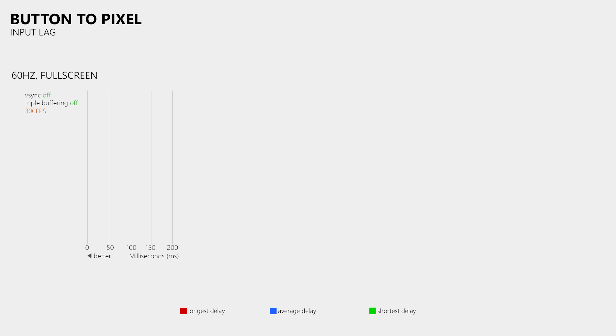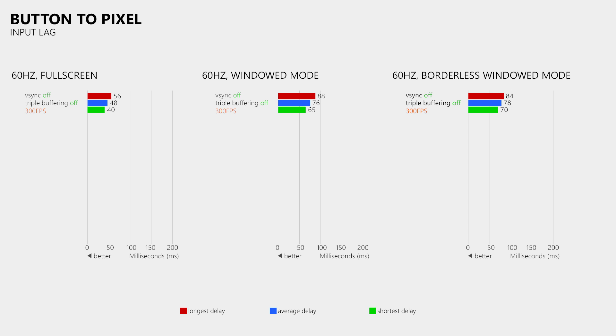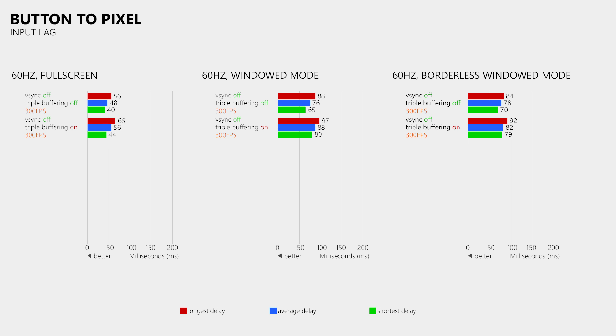The first set of tests was done without vSync or triple buffering while the game ran at 300 frames per second. At a refresh rate of 60Hz in fullscreen mode the longest measured input or button to pixel lag was 56ms. On average I got 48ms and the lowest measured input lag was 40ms. When we now look at the results from windowed mode and borderless windowed mode then we can clearly see that the input lag increases by about 30ms which are nearly 2 frames at 60Hz. The next set of results shows us the effect that triple buffering has on the responsiveness of the game, which is actually quite low especially compared to vSync which I will show you in a moment.